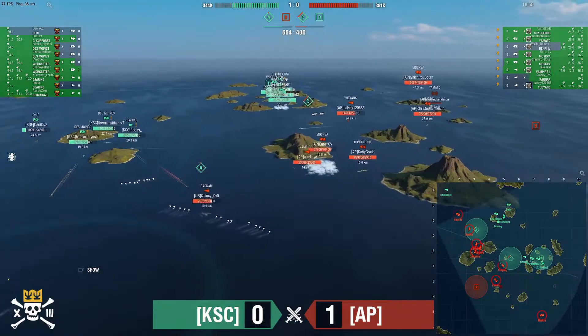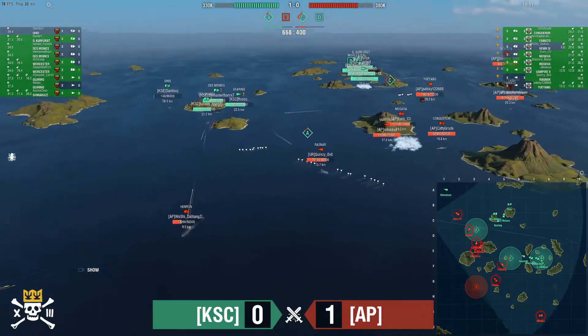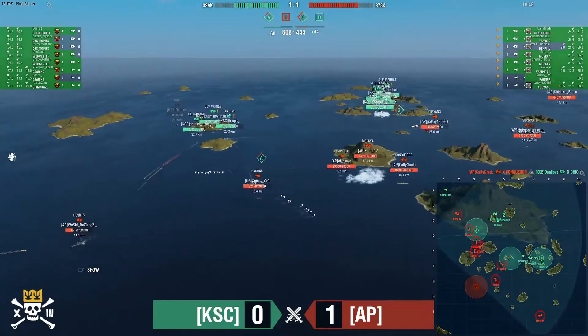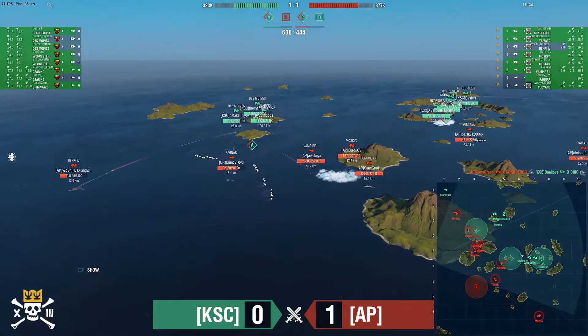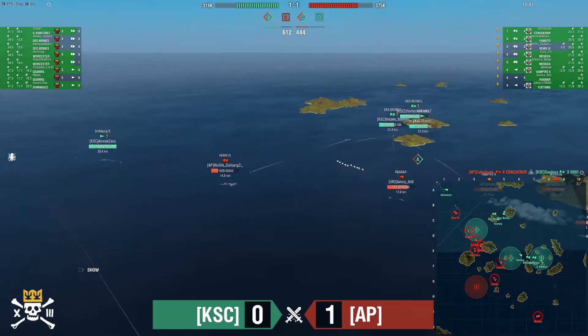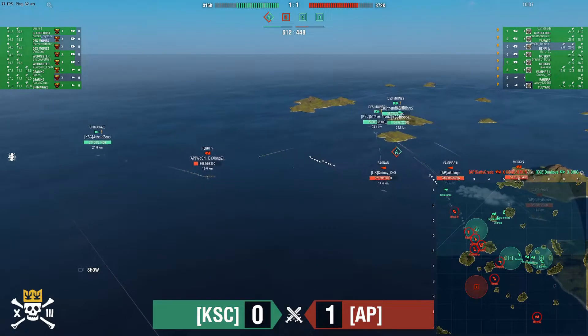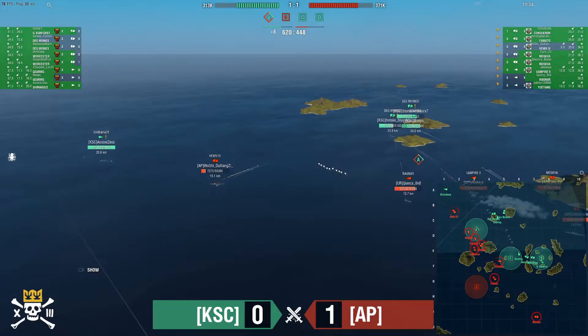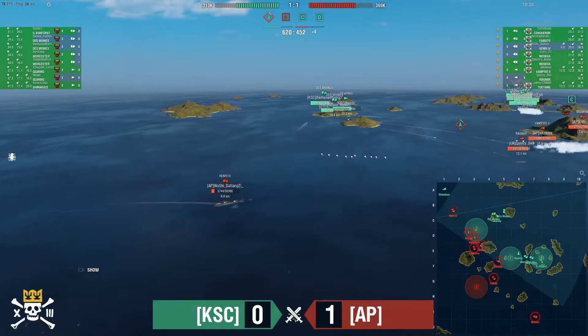Haven't seen the push through C yet — keeping an eye on that. Woshi is at 17k and Danny's Love goes down — ships are equalized, but KSC still has a 150-point lead. Aussie Zeus has opened up on Woshi, who is at 9k on double fire, then 7k. Zooming in close for the action.